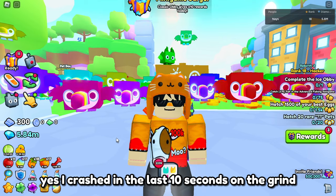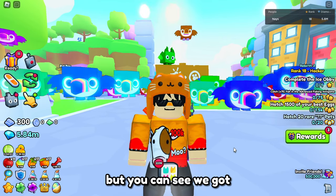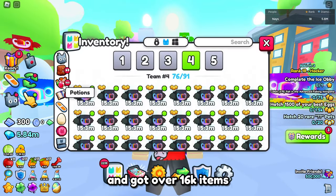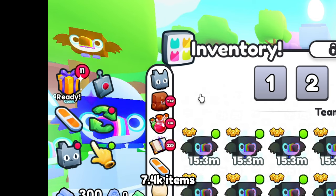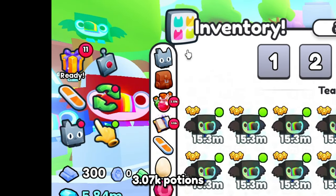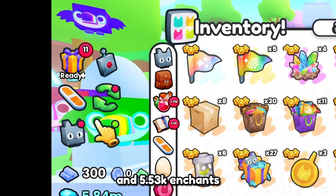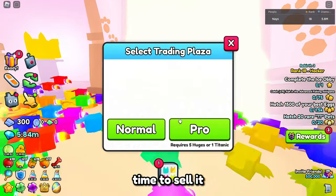I crashed in the last 10 seconds of the grind, but you can see we got 5.84 million in our grind. We got over 16,000 items, 7,400 items, 3,070 potions, and 5,530 enchants. Time to sell it all.